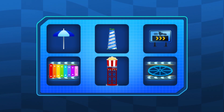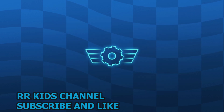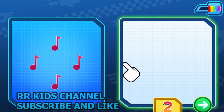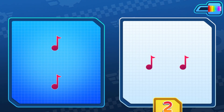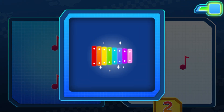Tap to pick something to earn. Accelerate! We need two music notes. Drag them here. When you're done, tap the green arrow. One, two. That's right! We have two music notes.